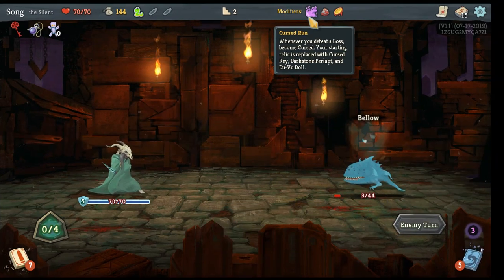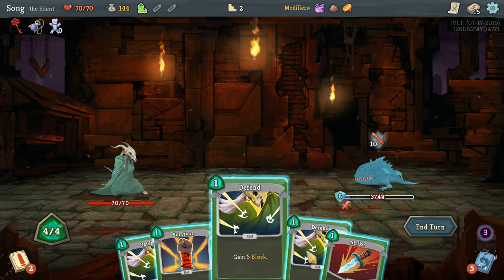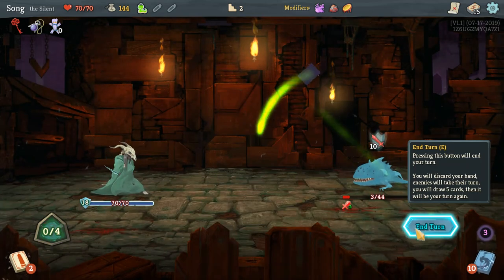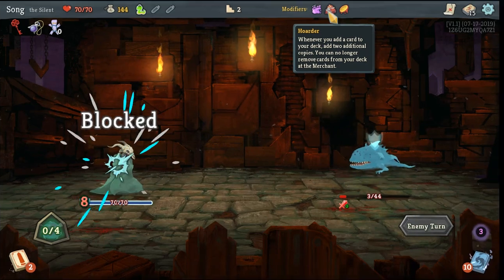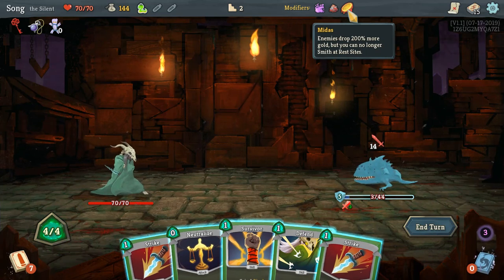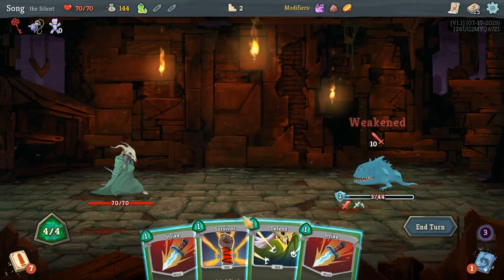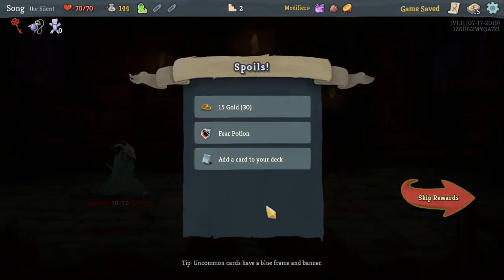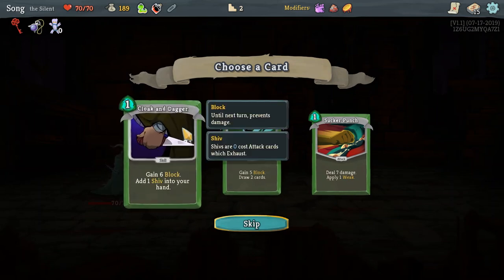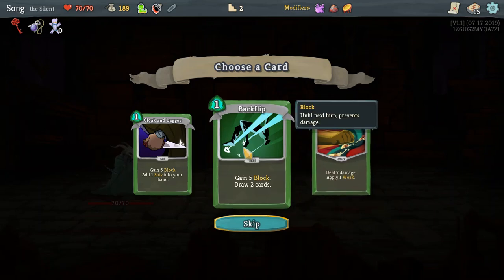Die! I have all defensive cards — I don't want all defensive, I want some attacks. Hoarder: whenever you add a card to your deck, add two additional copies; you can no longer remove cards from your deck at the merchant. Ocean: enemies drop 200% more gold but you can no longer smith at rest sites. That is insane. So then what the hell do I do with gold? Add a cloak and dagger: gain six block, add one shiv to your hand. Backflip: five block, draw two cards. Sucker punch: seven damage, apply weak — I kind of like that.